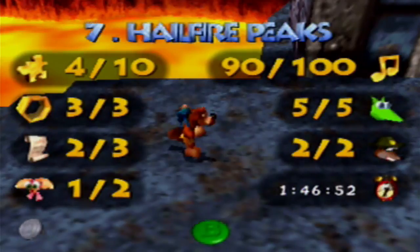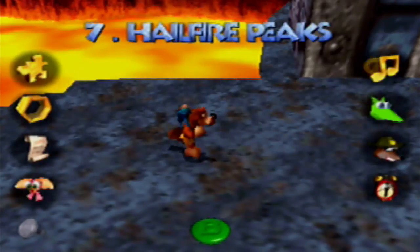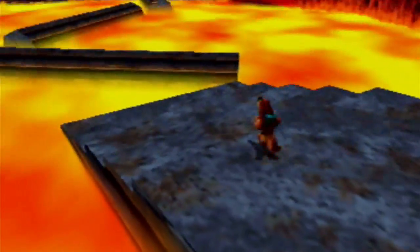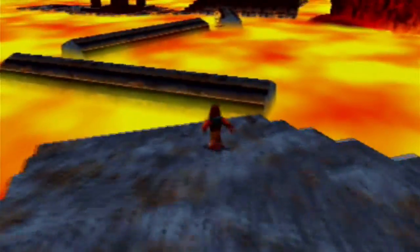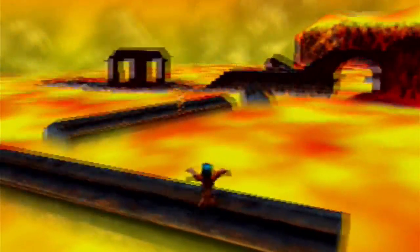It's been about five episodes and we have all Jinjos, all moves, all extra Honeycomb pieces. We only have one Cheeto page left, only ten notes left, only the last Globo, and then the six Jiggies. So we're actually doing better on Hailfire Peaks than I thought. We need to get over to the ice side to do what I plan to do in this episode.